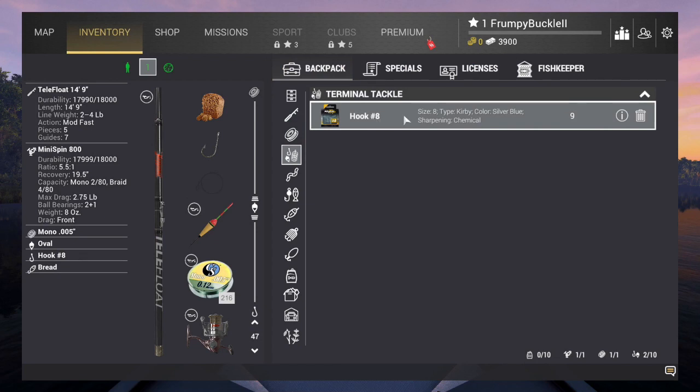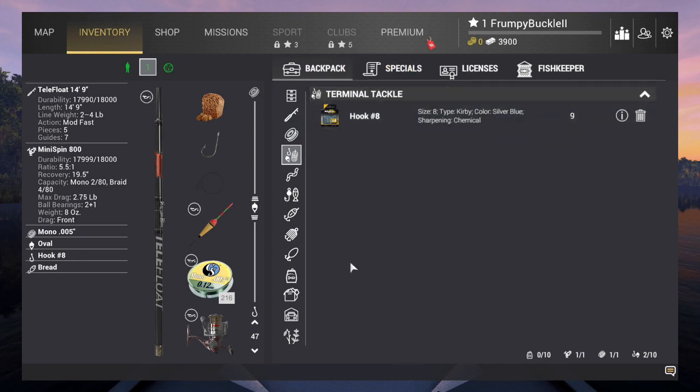Here's your terminal tackle. Right now all we have is a hook — this is where you're going to keep all your hooks, bobbers, sinkers, everything like that.